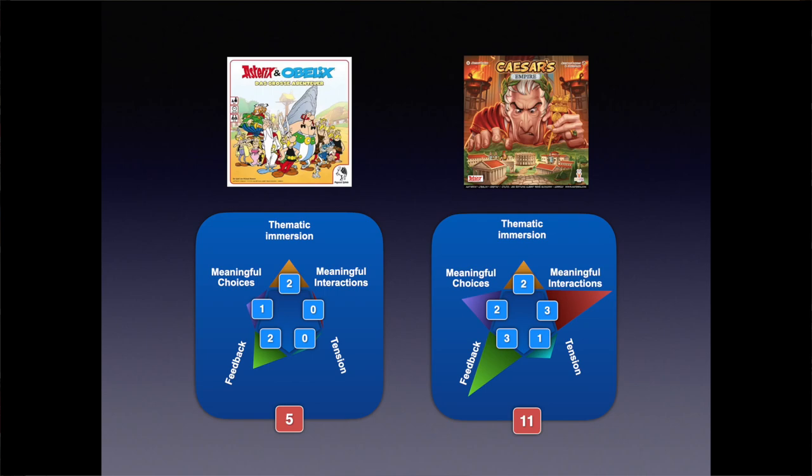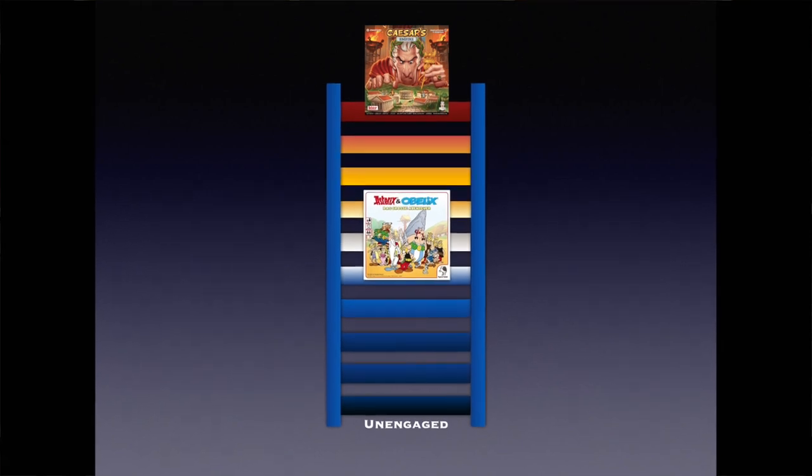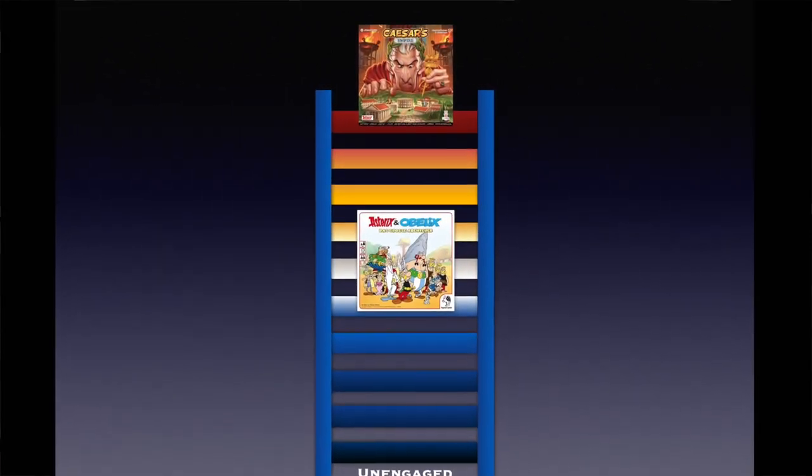The overall scores are a very mediocre 5 for Big Adventure and 11 points for Caesar's Empire. Under my ladder system, I deduct points if a game is fiddly or gets in the way of itself. I'm going to deduct one point from Caesar's Empire for excessive bookkeeping — after every player's turn, they need to collect two tokens, count up coloured legions en route to Rome as well as each opponent's, and move each of the score markers. It's not a huge deal, but when a turn entails simply placing a single plastic token, the upkeep feels a little out of balance, especially at higher player counts. Nevertheless, the final score of 10 reaches the highest rung and demonstrates just what an engaging game Caesar's Empire is.